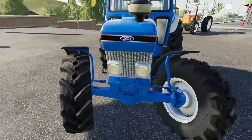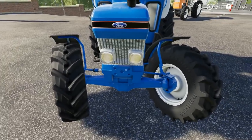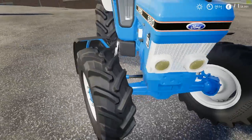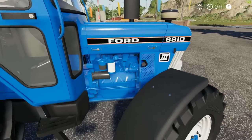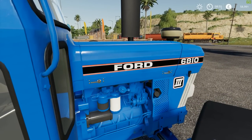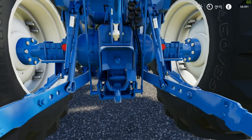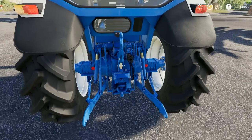Let's take a look at the outside first. You can get the one with the front weight here — we've got an actual grill that you can see through, which is nice. We've got all the engine details around the side, decals are really nicely done with no pixelation whatsoever. Here's the three-pointer on the back — a lot of detail gone into the three-point and stuff.